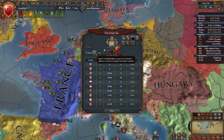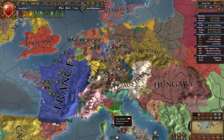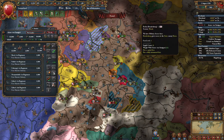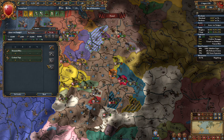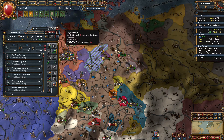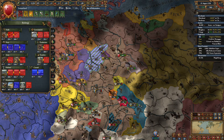I'd rather be the people controller. There we go, we have a 25% chance. Oh no, our really good general is gone. Darn. Go ahead and make our leader. Not bad, 4-3-4. Can't rent him out as condottieri, but that's okay.